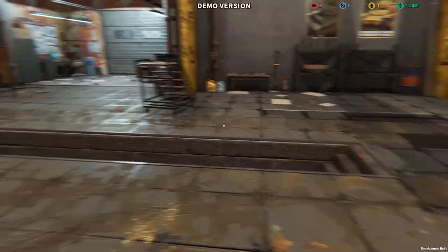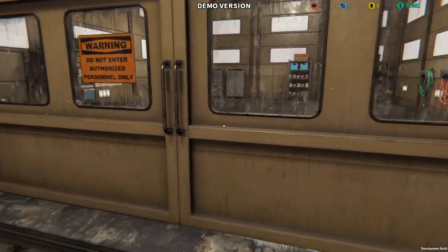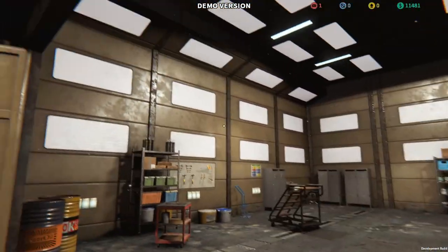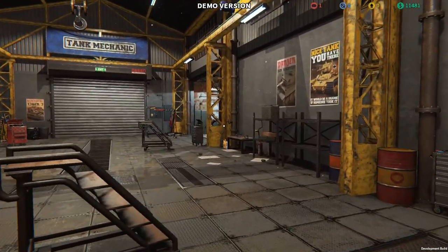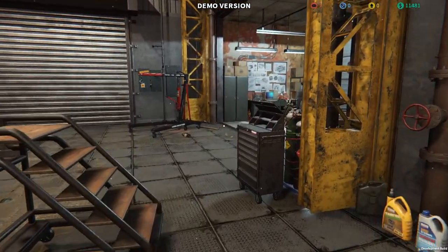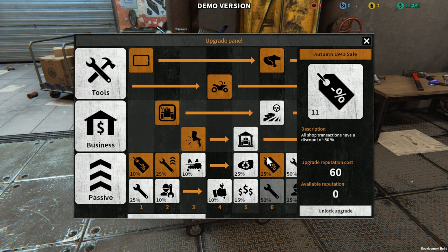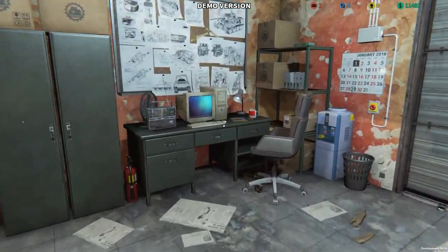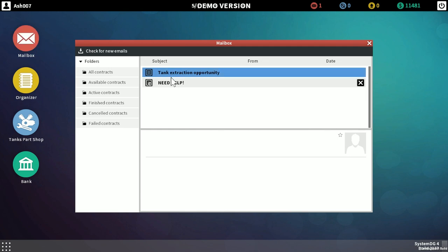We don't have a tank anymore and we need to fill the workshop — what's the point of having a workshop when you don't have something to work on? There's nothing interesting going on in the paint room. Because we have no tank, we've got one email. Let's go have a look at the upright panel — we don't have any available reputation so it doesn't necessarily matter. Let's go to the computer. We've got one email.